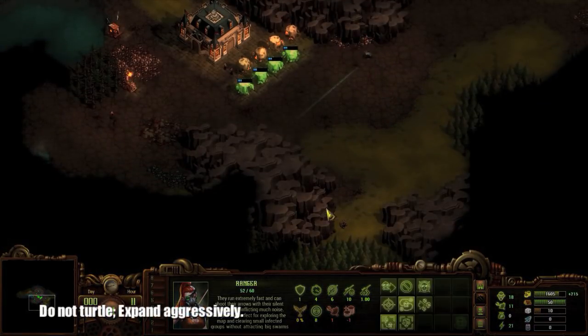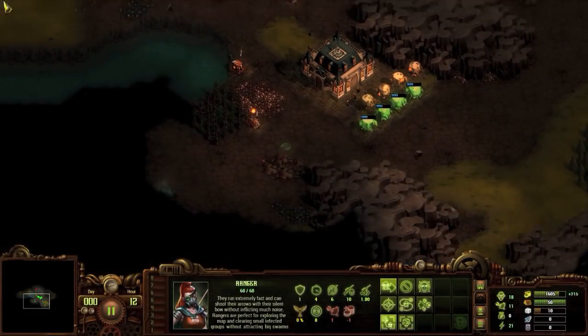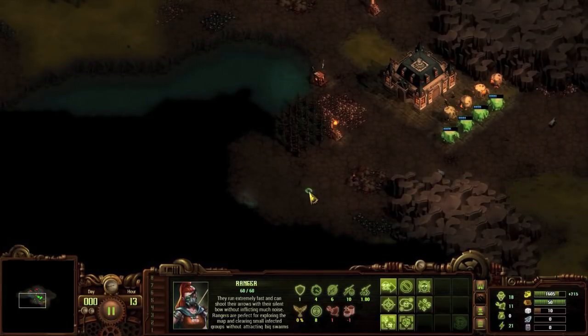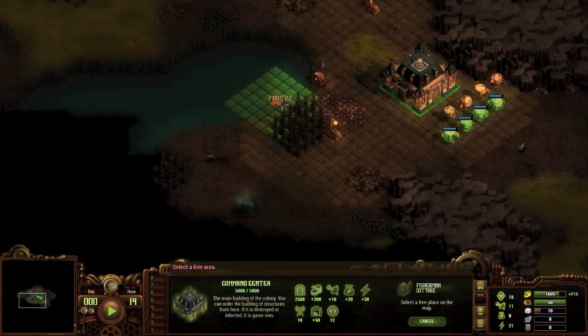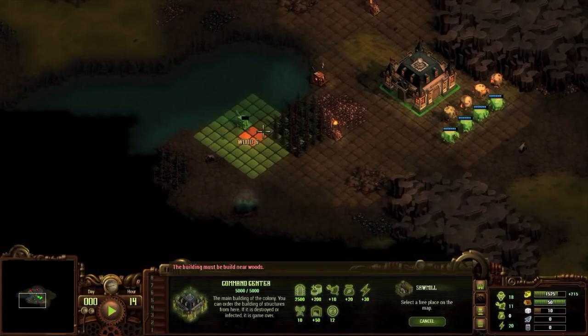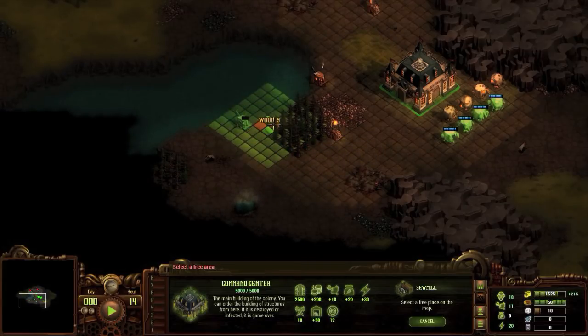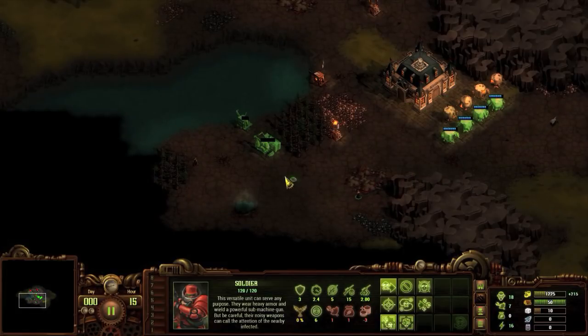When it comes to expansion, do not turtle — expand aggressively. Space gets restricted really quickly and you always need to be pushing out, growing your resources and colony. The best time to expand is right after an invasion. Terrain plays a very important role in what you build and where: utilize barren swaths of land for the majority of your buildings, leave green pieces for farms when you unlock them, trees are for sawmills and hunter's cottages, water for fishermen huts, and stones — as you see directly to the south of the command center — are for mining. Black pieces on the ground indicate iron.